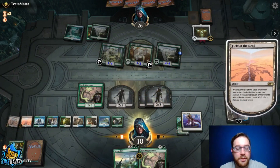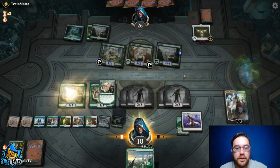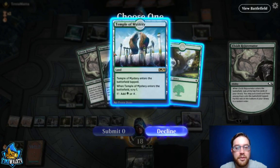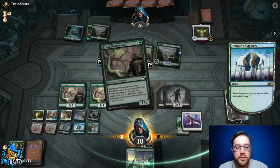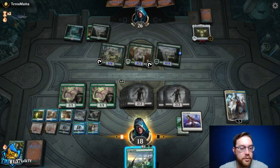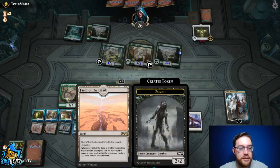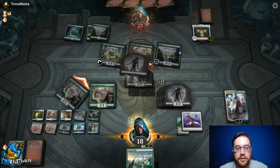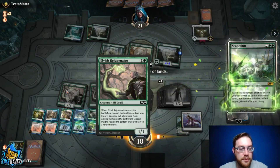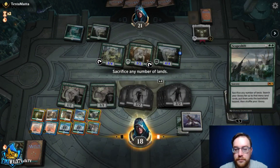They play something big, and we Elspeth's Binding it. We now have our sixth land; our seventh will let us play Teferi. Next turn we Teferi plus depending on what they play. We play our seventh land, make a zombie, Elvish Rejuvenator to get another land and make a second zombie, then wait until Field plus Scapeshift lines up. We play Prison Realm on their big threat, scry, keep Hydroid Krasis on top.